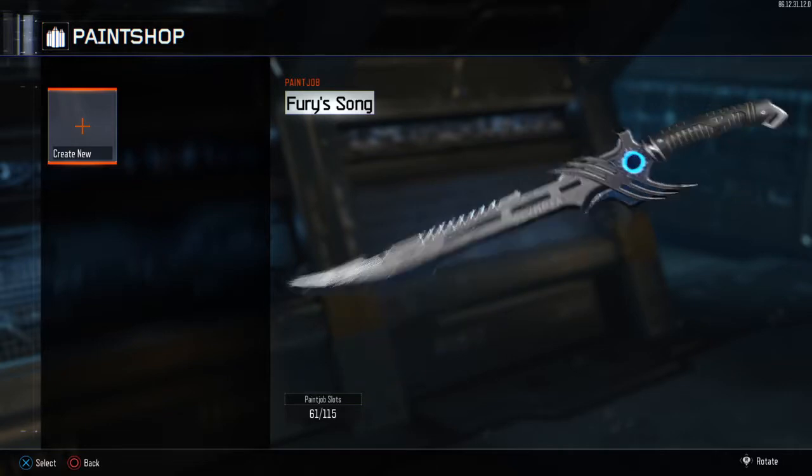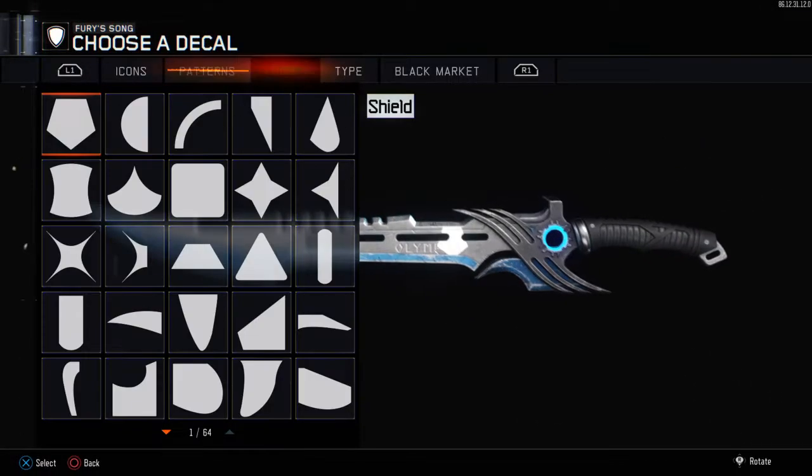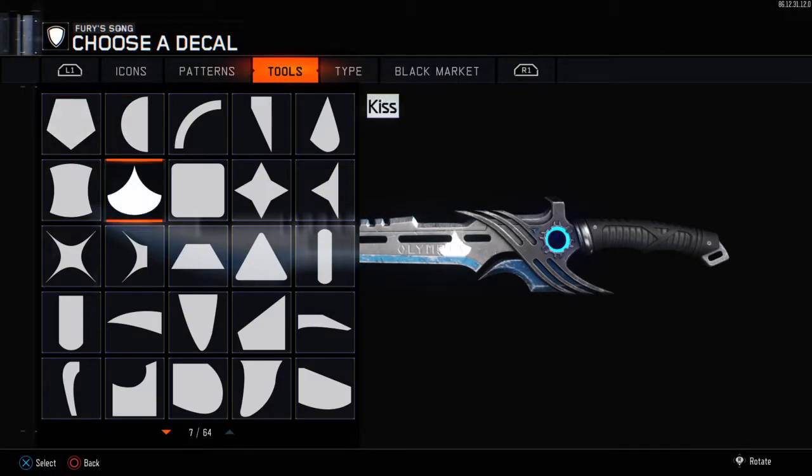What's up everybody, TrunJay64 back, and today I want to show you how to make the gold and chrome camo. It's insane, so without further ado, what you're going to do is go to Tools.